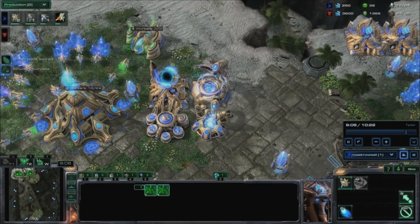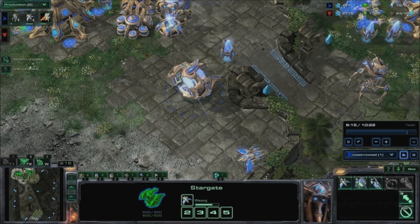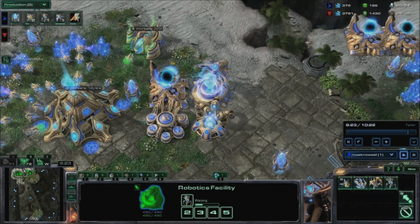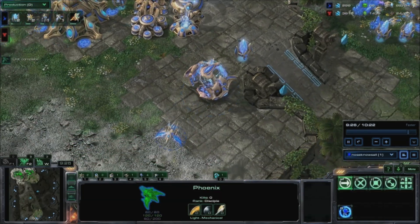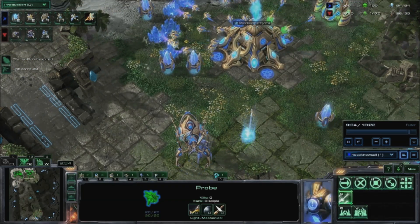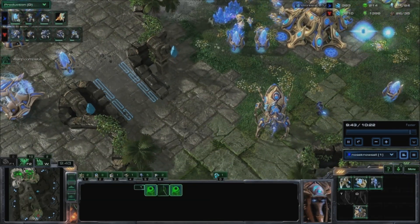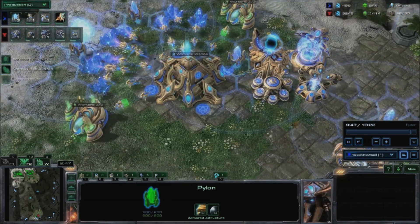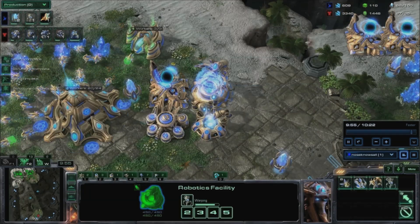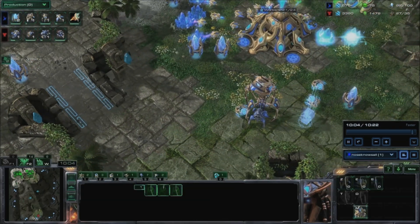Start another colossus after this one, up to seven — you'll want to make a few more than normal builds. Chronoboost the robo-facility. Warp in two pylons, start another phoenix, and chronoboost the stargate. Warp in a zealot and another two pylons. Chronoboost the robo, then warp in two sentries. Start another phoenix and chronoboost it out; chronoboost the robo again as well. Warp in a zealot and start another colossus.